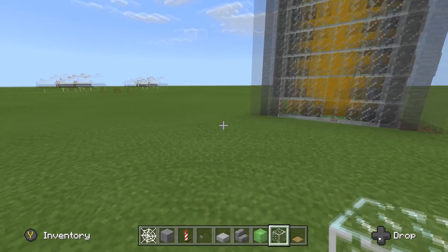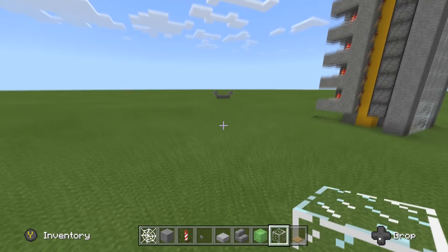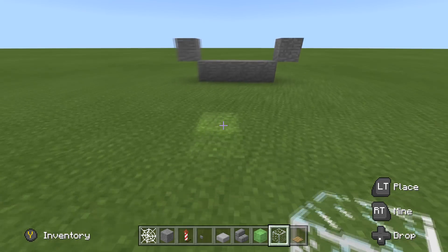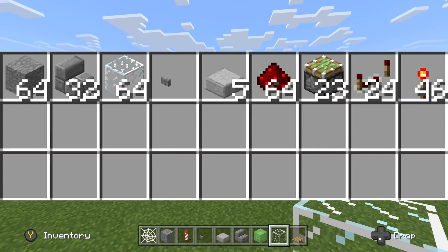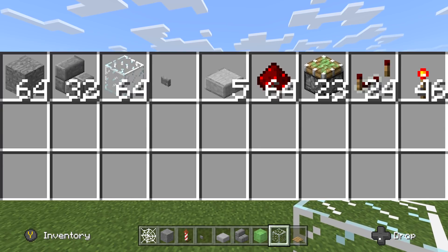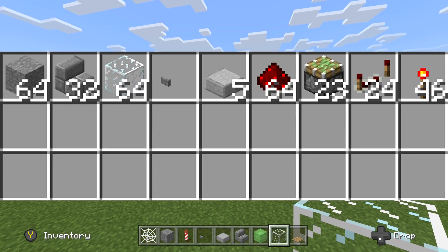There is a giveaway in the description — it ends tomorrow, so jump on board. Here's what you need — this is very easy and simple. You're going to need a stack of blocks, half a stack of stairs, about a stack of glass, one stone button or a lever if you're on console edition, five half slabs, a stack of redstone dust, 23 sticky pistons, 24 repeaters, and 46 torches.